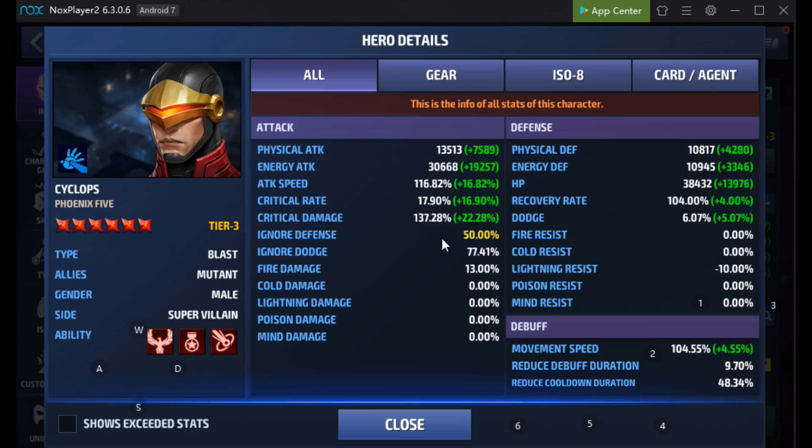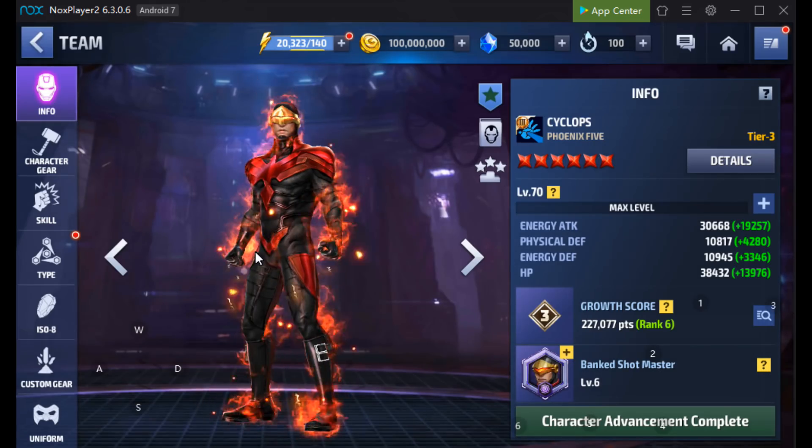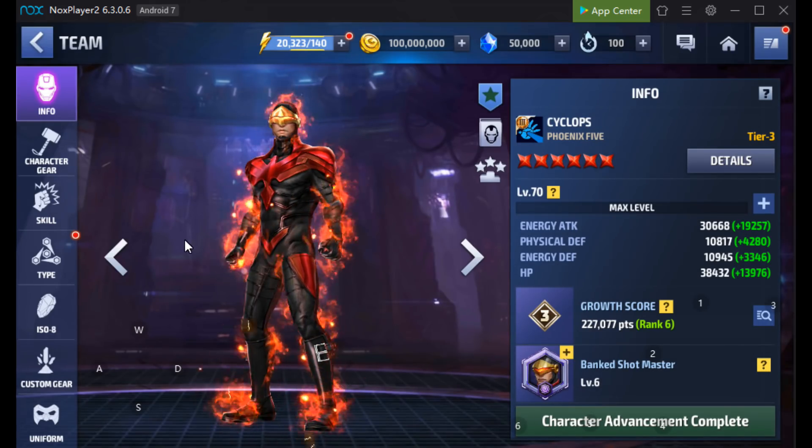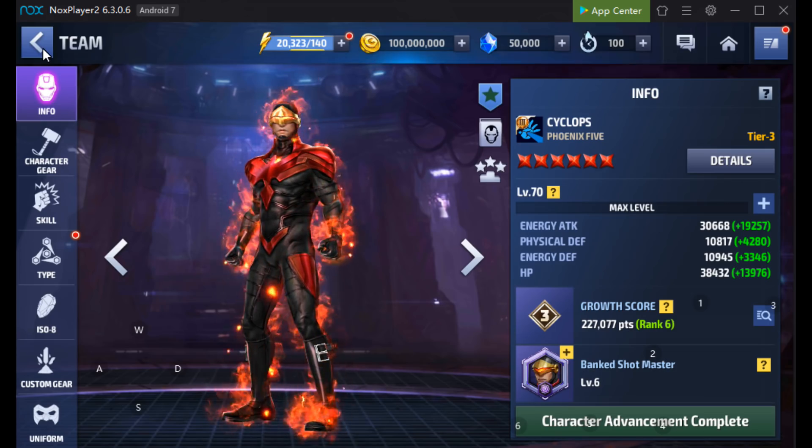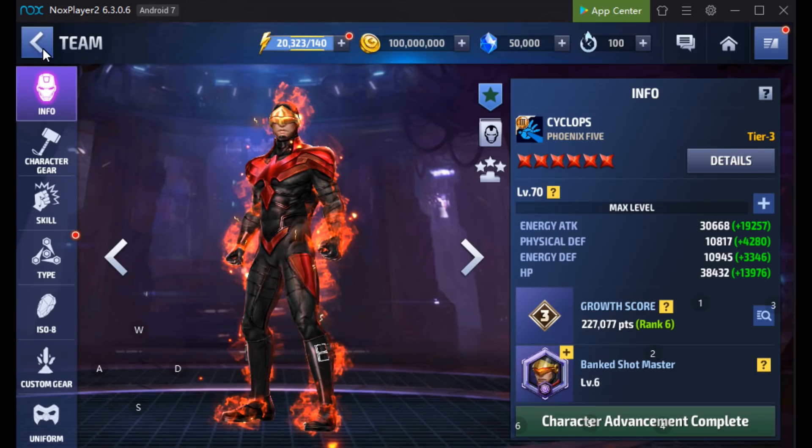At the end of the last pre-build, I sent an email back to the Star Agent Manager saying, can you get us close to the cool down cap for the next update? And it looks like they've done that. We've actually got some decent ignore defense and some useful attack stats as well. So, Cyclops is Blast, Mutant, Male, Supervillain — that could definitely spell the end of Magneto. We'll check out his skills a bit later on.